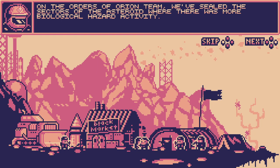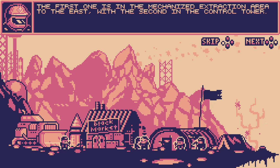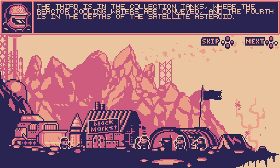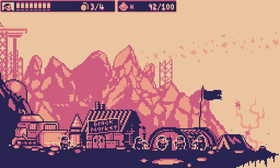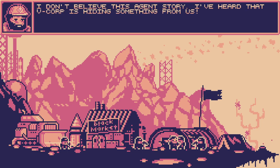The others of the Orion team have sealed the sectors of the asteroid where there was more biological hazard activity. The first one is in the mechanized extraction area to the east, with the second in the control tower. The third is in the collection tanks where the reactor cooling waters are conveyed, and the fourth is in the depths of the satellite asteroid. We've lost many men sailing those areas, and I myself am practically alive, but have not felt well for a few days now. Yeah — he's infected.